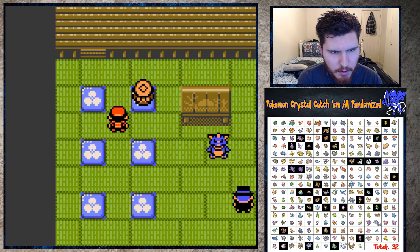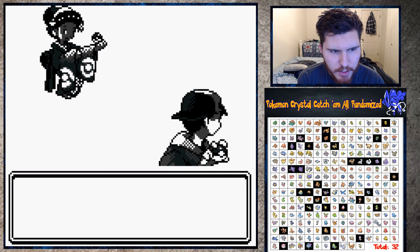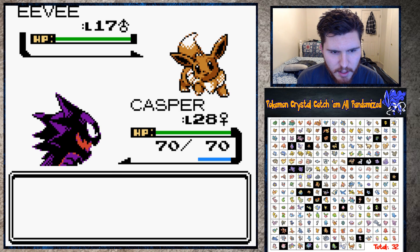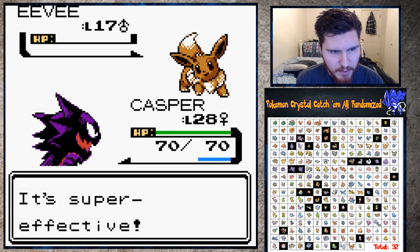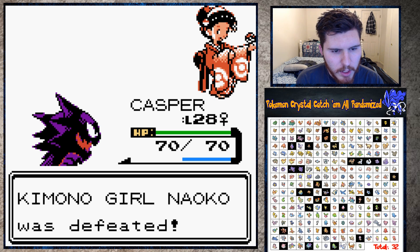So the first thing I'm going to do is get Surf. To get Surf you need to beat all these Kimono Girls, and then that old man at the bottom will give you the HM. This is weird because they usually have all the Eeveelutions, so it's very strange that this girl still has an Eevee. Let's see how we can do - I just want to check the levels.